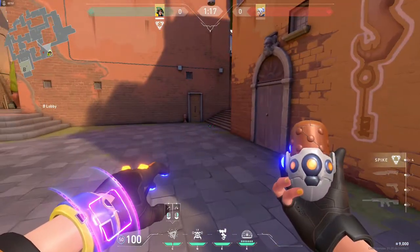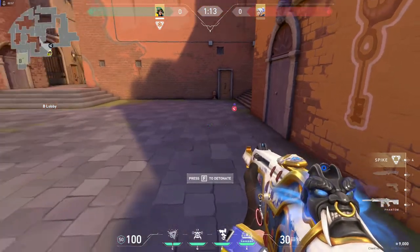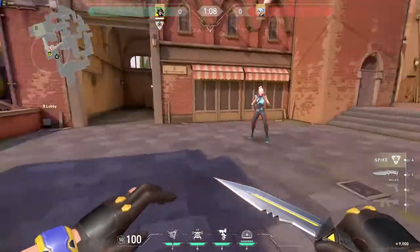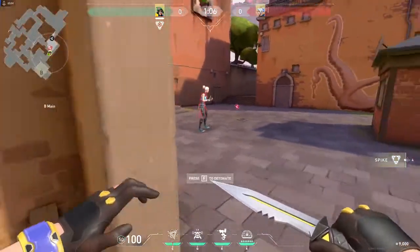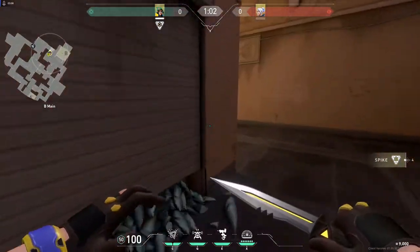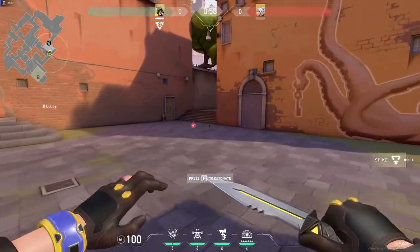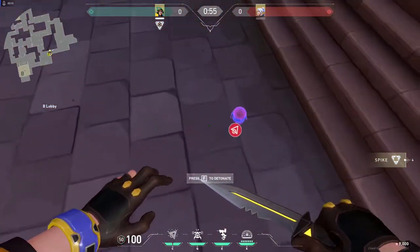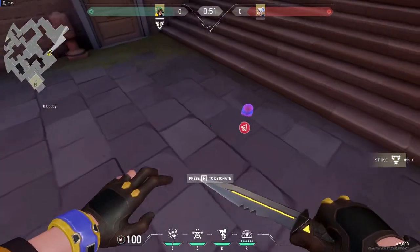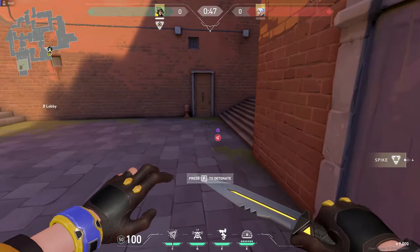First up, the Nanoswarm. I'm going to deploy it over here so you can see — no matter where you are as Killjoy, much like Cypher's cages, you can detonate it from anywhere, you just have to look at it and press F. If you get close enough you can also hear it — it's got a pretty unique sound effect, just like Cypher's tripwires.